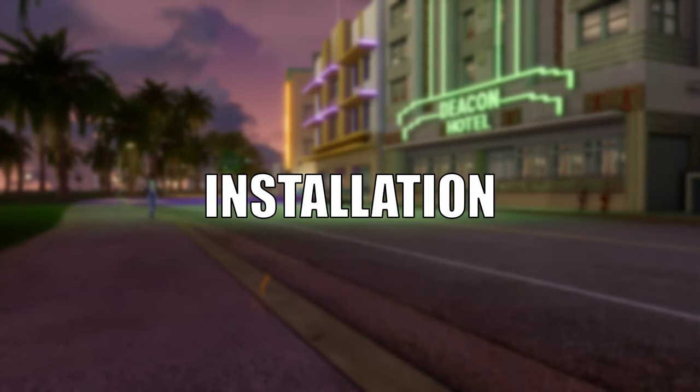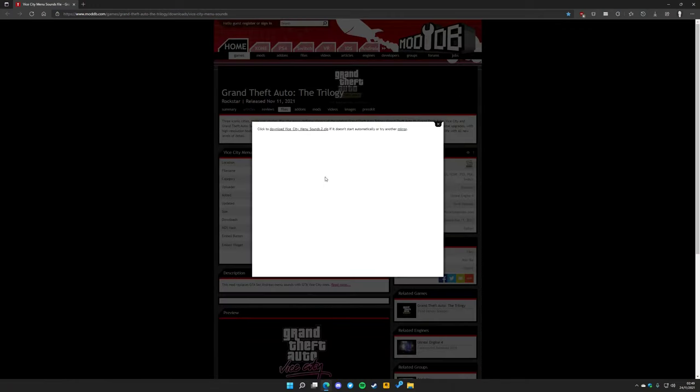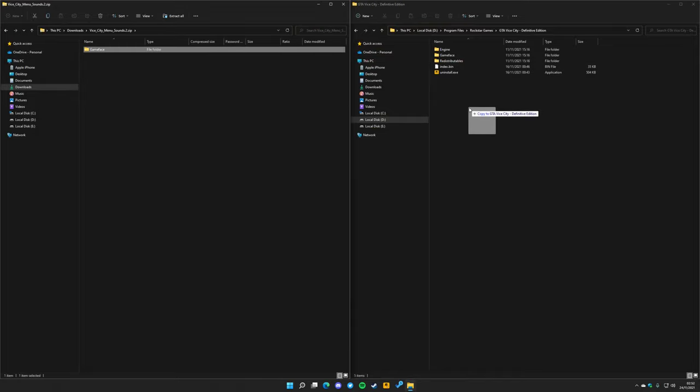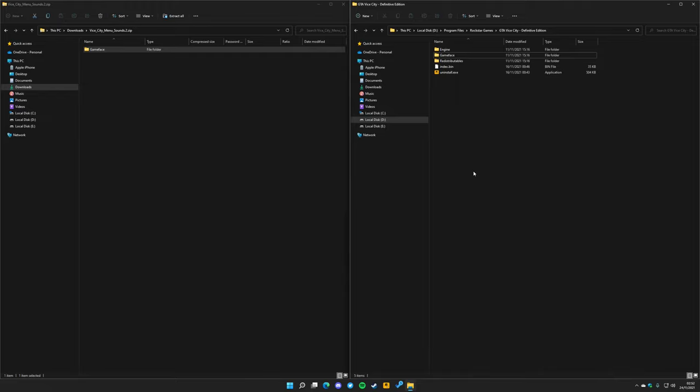We'll start with Fixed Menu Sounds. Step 1: Download the mod from the link in the description. Step 2: Open the archive you just downloaded and copy the GameFace folder from the archive into your Vice City game folder. And that's basically it.